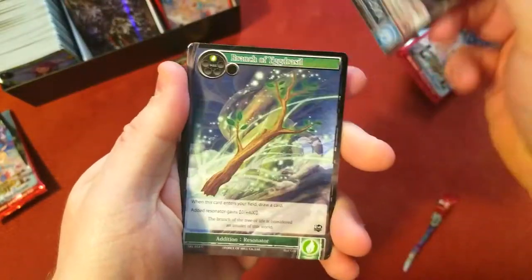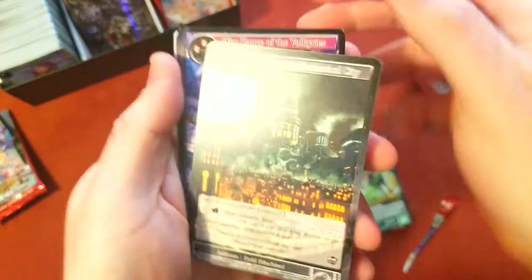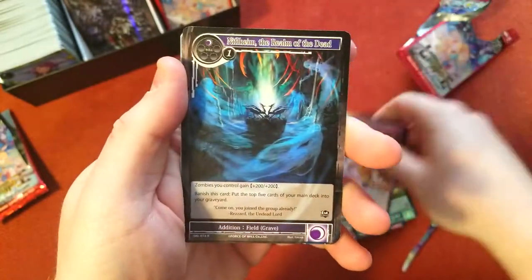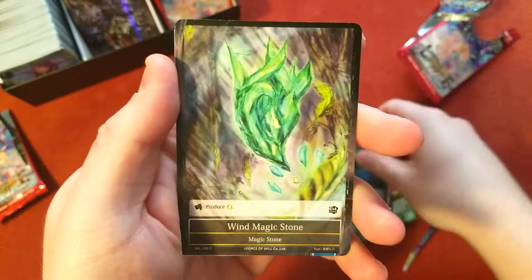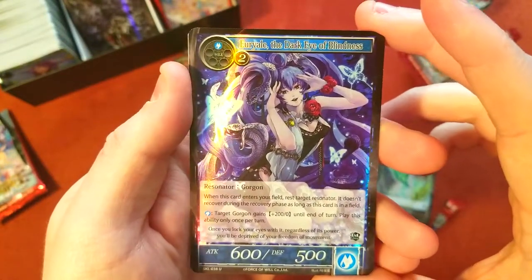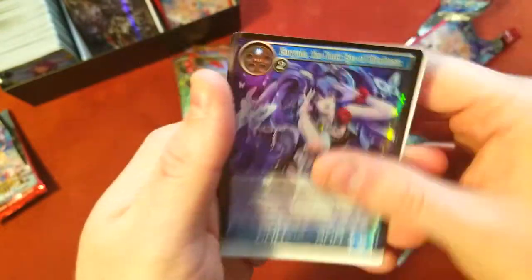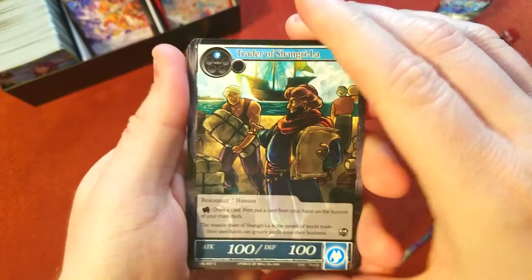As soon as I bought it they shot back up to like 40, so I got a good price and was pretty happy. We should be able to make our money back on this one I think. Rare — The Realm of the Dead, magic stone, and then we got an uncommon Dark Eye of Blindness foil.